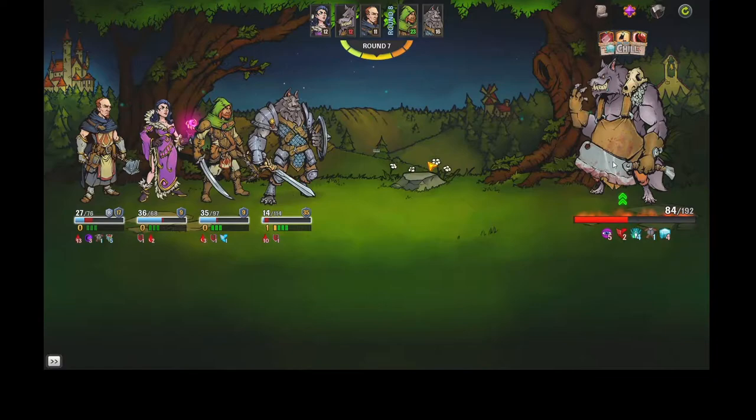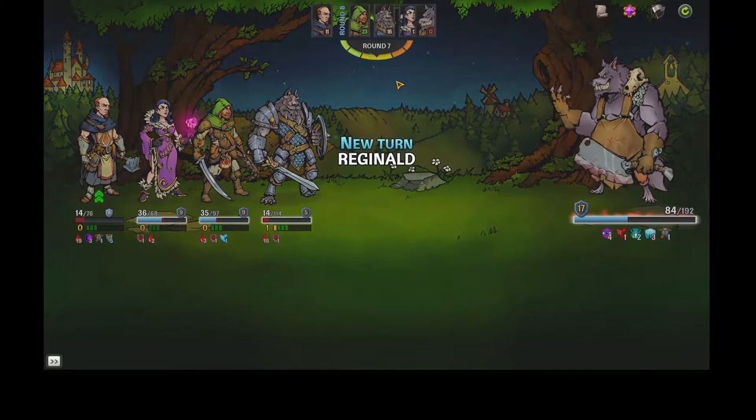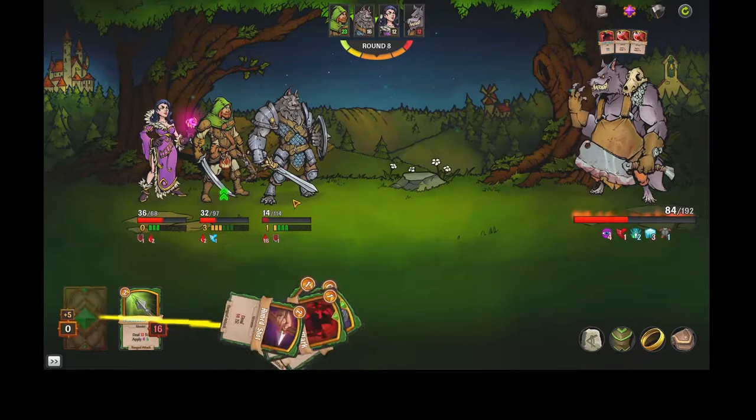Hello guys and welcome to the Coconut Co-op channel. I'm making this quick video to talk about a bug I encountered whilst playing Across the Obelisk. What happens is when we're fighting Hogger, one of the bosses on the first map, every time it was Evelyn's go...